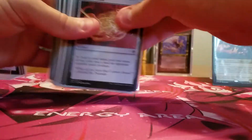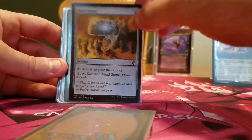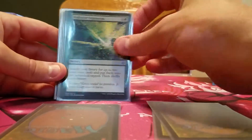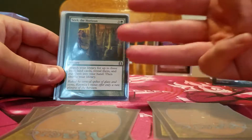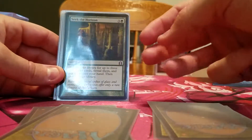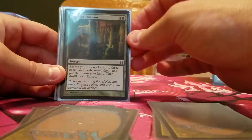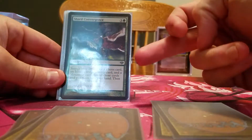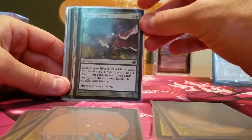I'm going to get into my mana rocks: Fellwar Stone, which gives any color my opponents have; Commander's Sphere; Mind Stone. Then ramp — I have four ramp spells: Rampant Growth, Explosive Vegetation, and Seek the Horizon, which allows me to search for three different basics. If I need mountains, plains, islands, or swamps — because Esper is my heaviest base. Shard Convergence gets me all four of my other colors other than my forest. So it's kind of nice.